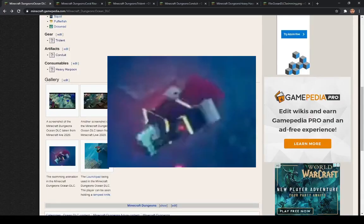Looking at one of the pictures, it almost looks like the character is swimming. I'm wondering if that will be the new roll animation — instead of rolling, you swim quickly — or if that's just the normal movement in the ocean level. Either way, it's a pretty interesting detail and could point to new movement mechanics in the Ocean DLC.